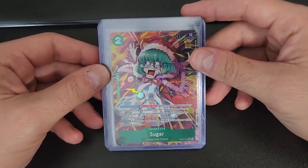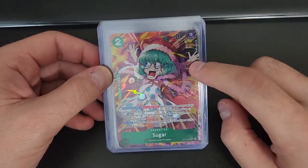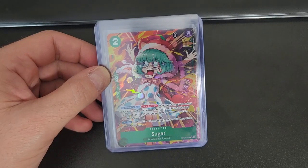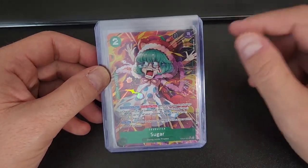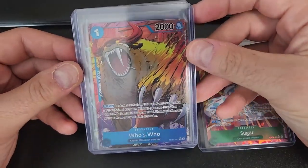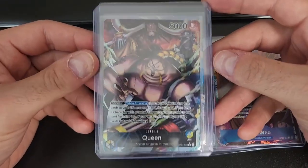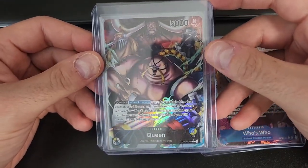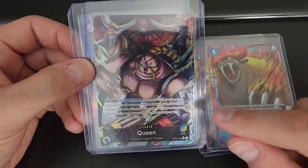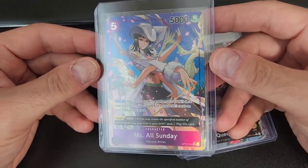Anyway, from the Kingdoms of Intrigue we've gotten an Alternate Art Sugar — and what's interesting, you'll see in that video later, we actually got two of the regular Art Sugars in the same third of the box. Also got an Alternate Art Who's Who, an Alternate Art Leader Queen which is a really nice card — love the ability and the way the card itself looks, Blue-Yellow seems like a pretty interesting deck to build — and Miss All Sunday.